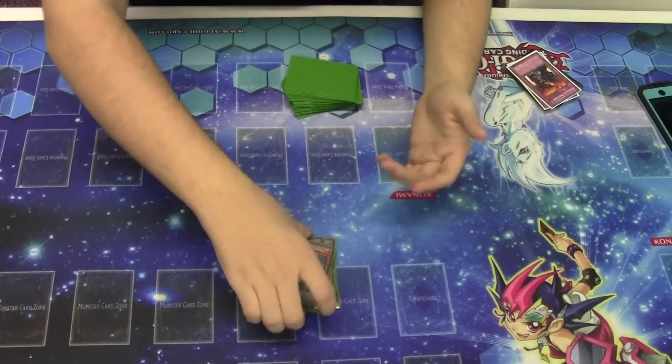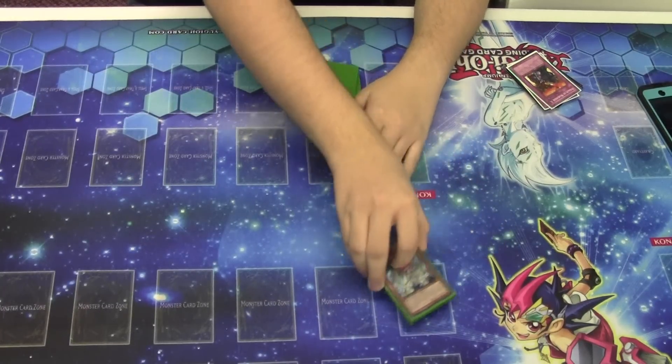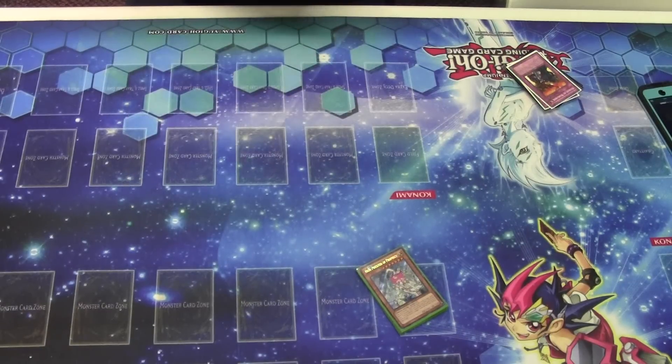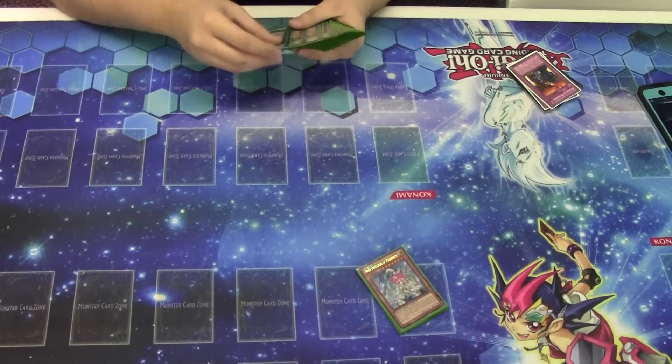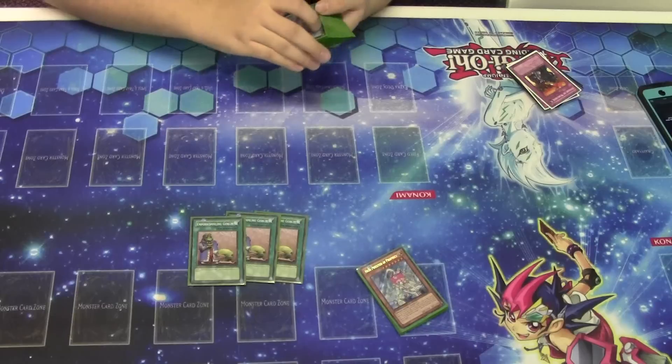A lot of people are really focusing their deck around summoning Worlds now, to the point where some people are playing things like Foolish Burial and Stoic of Prophecy plus more discard traps. I think the Stoic line's not very good. Instead, I'm playing 3 Upstart Goblins and 3 Reckless Greeds, which I'll talk about a little bit later.